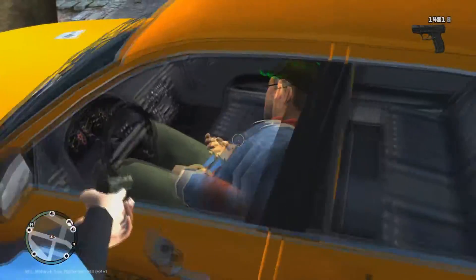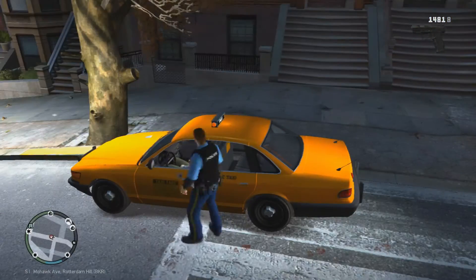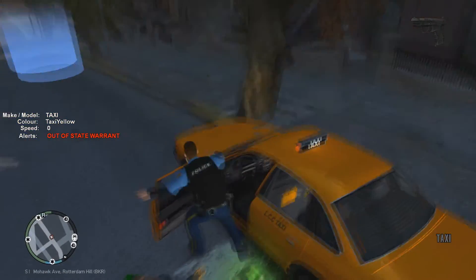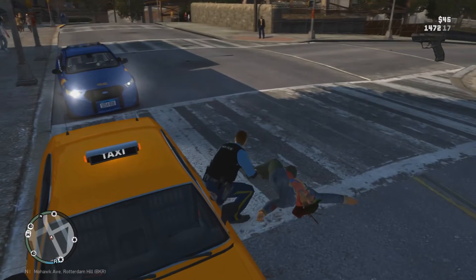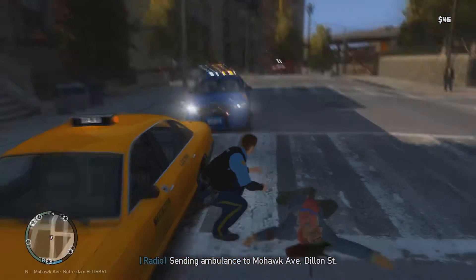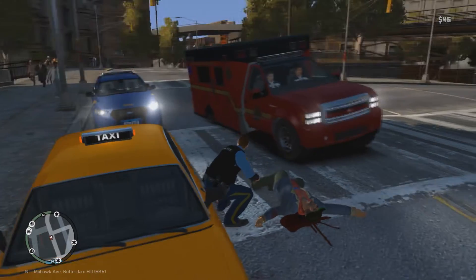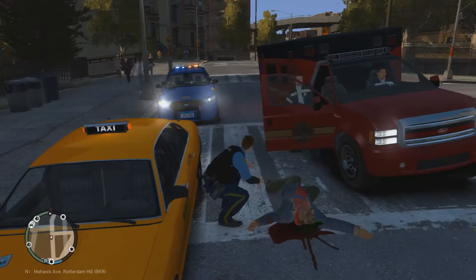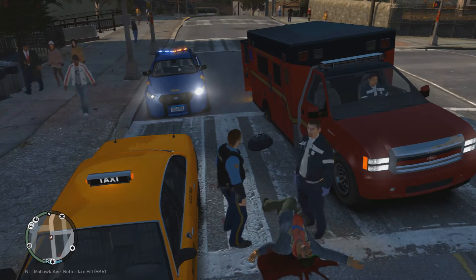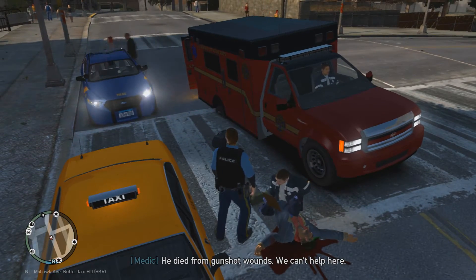Where's the gun? It's not on him. Okay, let's get him out of the car. It's Niko — get out of the car. Let's call an ambulance. Make sure this guy's... see if he's really dead. Oh look at that, what convenience! Can you check him? I think he's dead — he died from a gunshot wound, we can't help here.